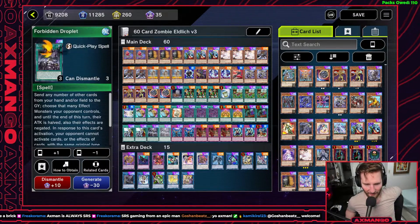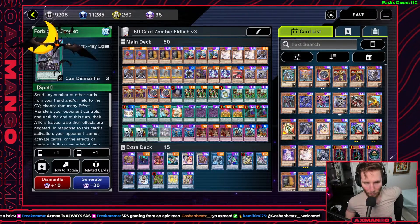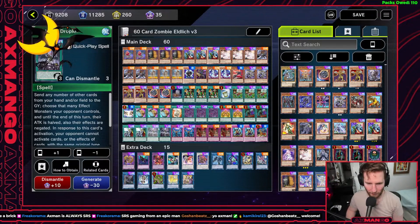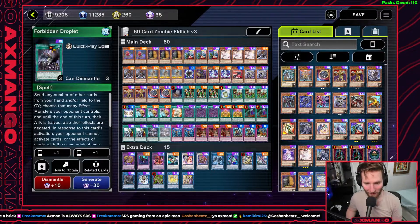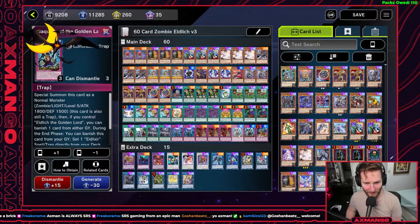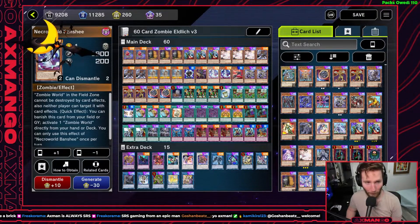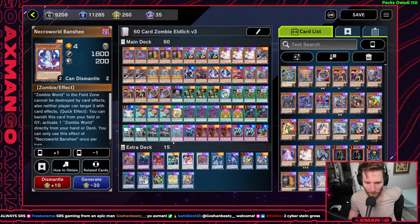It's the same thing I talked about in my previous Zombie World video: as much as you want to get cards in the graveyard, sometimes you're in situations where you don't have the right cards to get there, so it can be awkward. In this version though, it's a lot more forgiving because this deck focuses more on dumping into the graveyard — setting cards like the Golden Land Spells and Traps is pretty much free advantage, and you're still benefiting off sending your three Mitsukis, Gozuki, or Necroworld. So you still have a lot of good targets — it's still a really powerful going-second card.